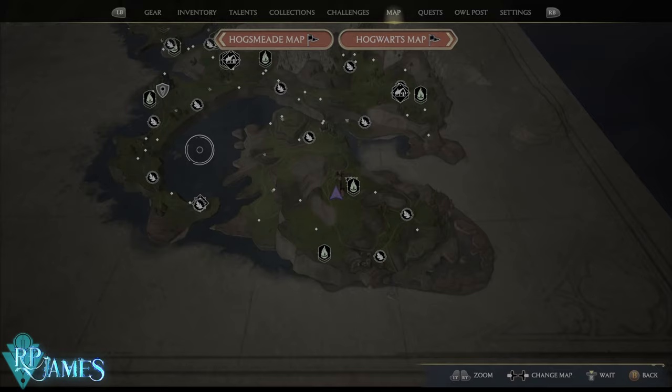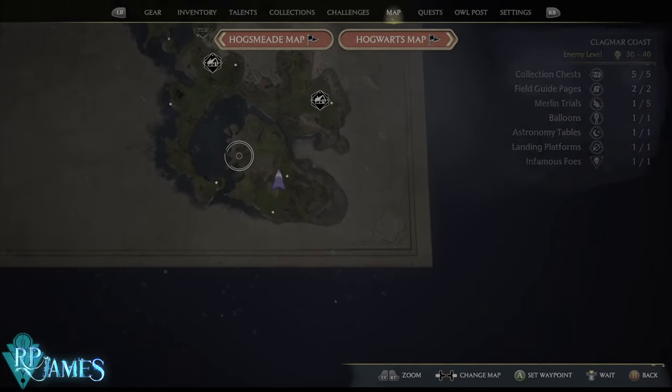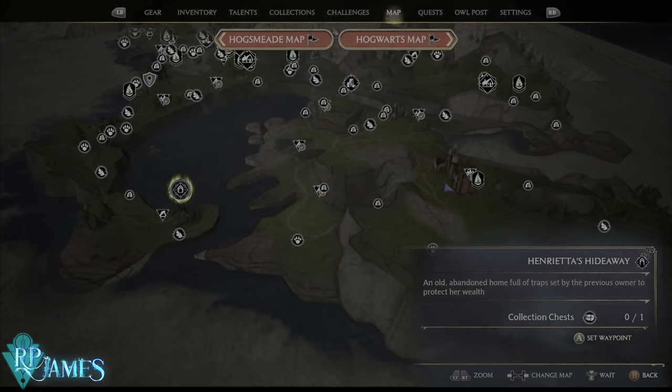When you go to the map, it's going to be on the Clagma Coast. In here there's going to be a dungeon — Henrietta's Hideaway. Here you will find a piece of map.